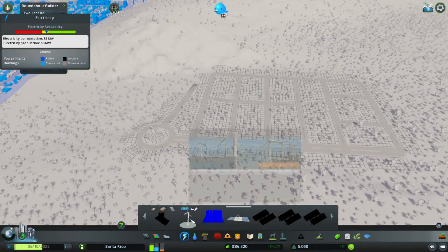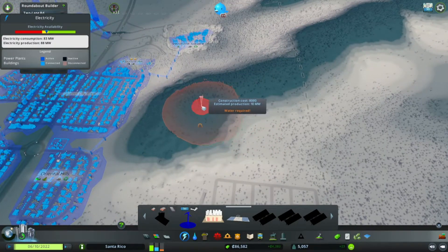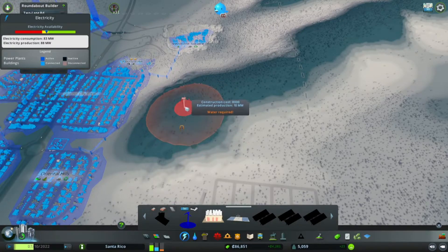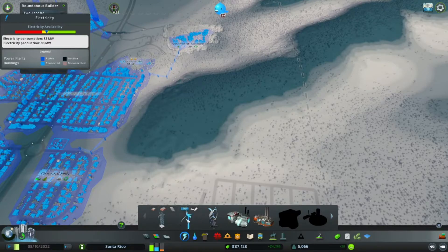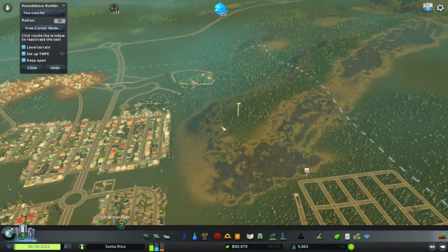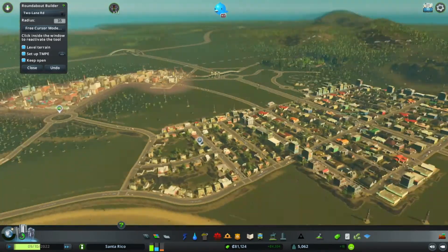We're going to need some sort of electricity - quite happy to put a bit of a wind farm up here on top of the hill. I think they're going to provide the electricity down here for now. There we go, let's let this play out a little bit. This is all filled up quite nicely - we've got the shops we wanted, everything's looking pretty cool down here.